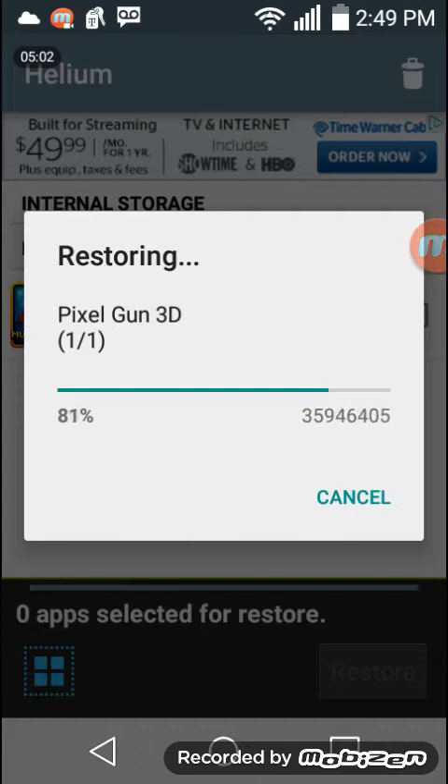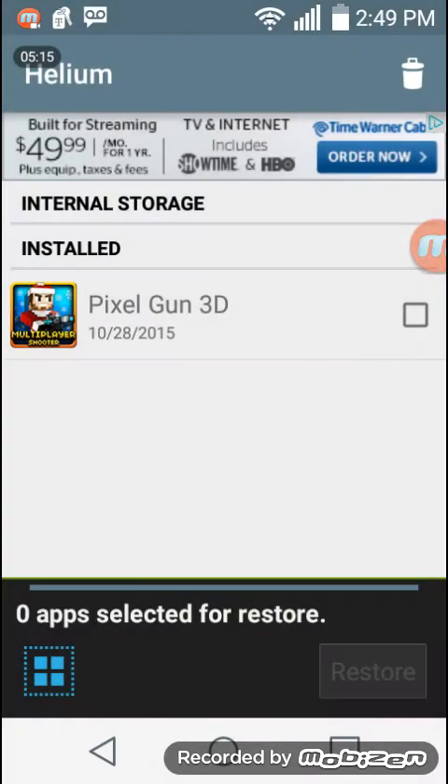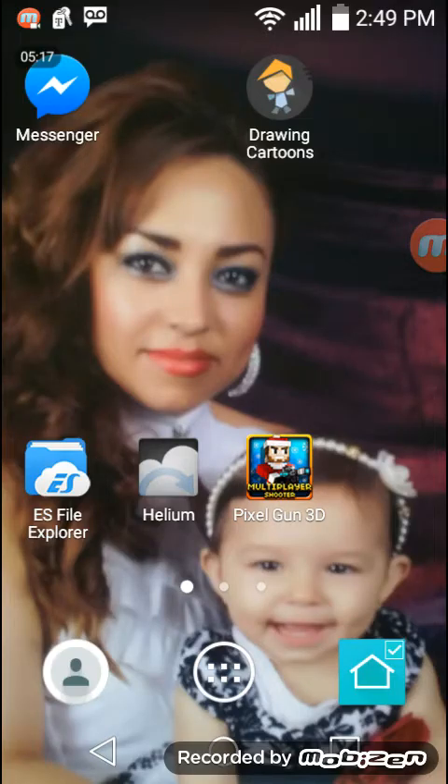Once it's done you can go back to Pixel Gun, but wait until this is completely done — you can't do anything. If you do anything in the background it will finish but the files are gonna be corrupted. Once it's done, go home and go to Pixel Gun.